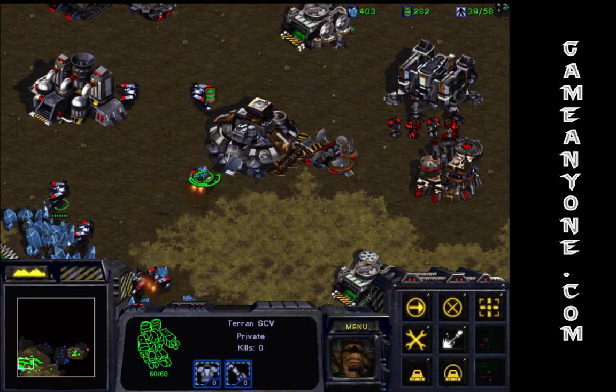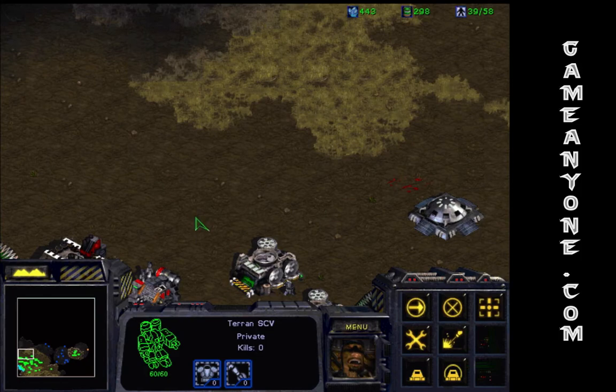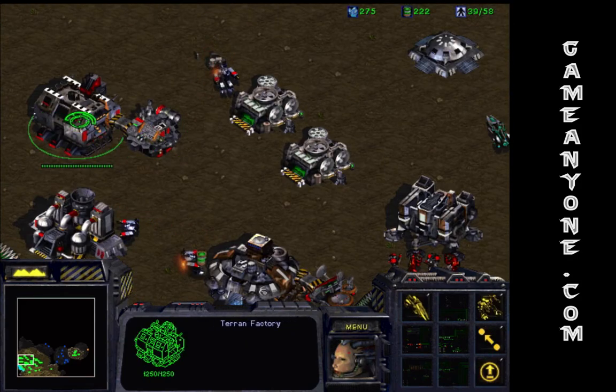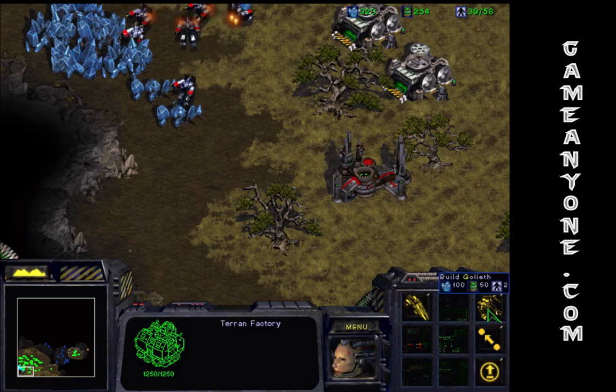If we want, we can just grab one of these guys, build another bunker right here, give us some crossfire — that'll be nice. Upgrade complete. Since we're going to have to attack eventually. As you can see, goliaths cost 150. Not too bad.